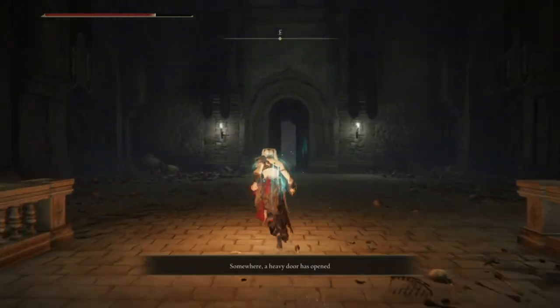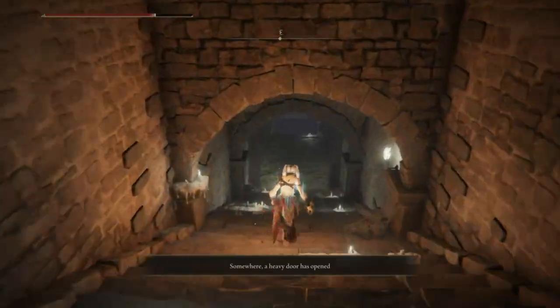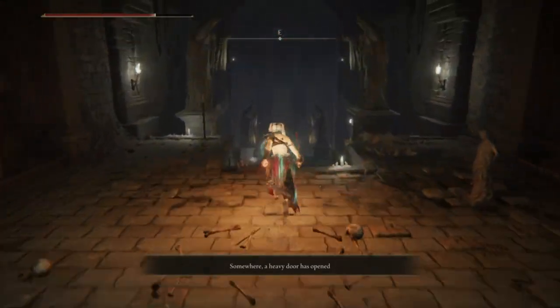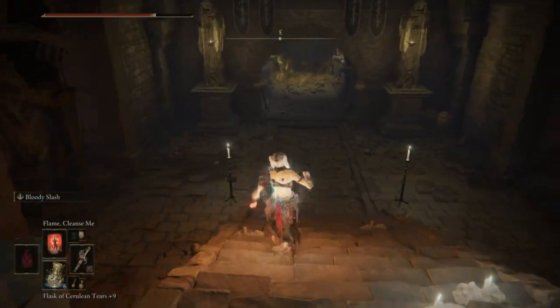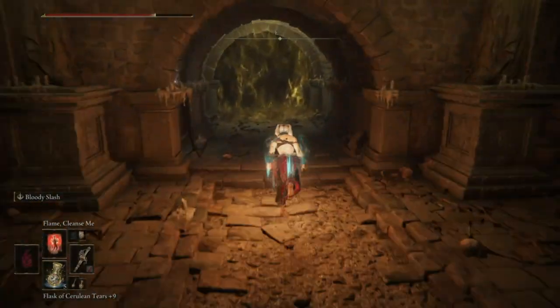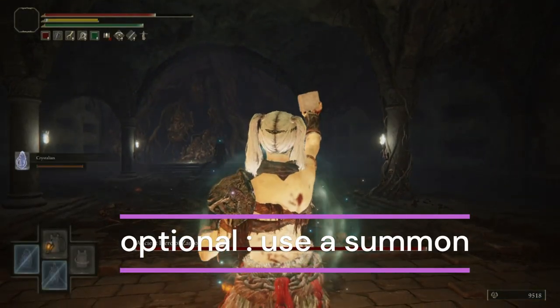Now you can face the enemy that will drop the Armor Set and Weapon. Using a Crystal Lion Summon for this fight will help.